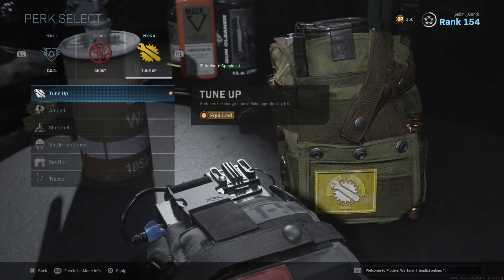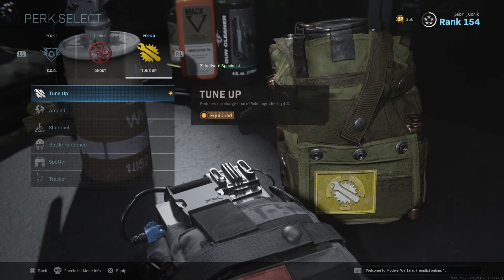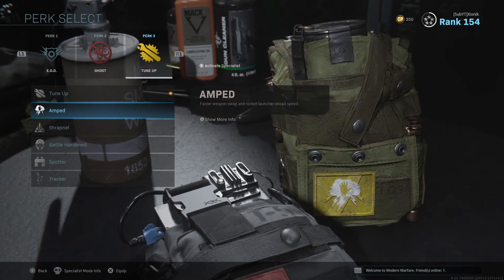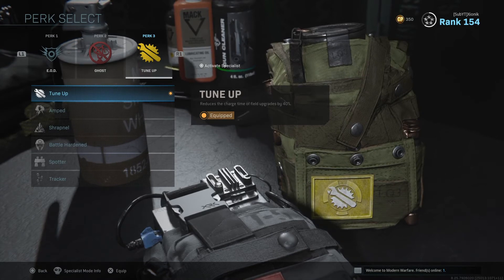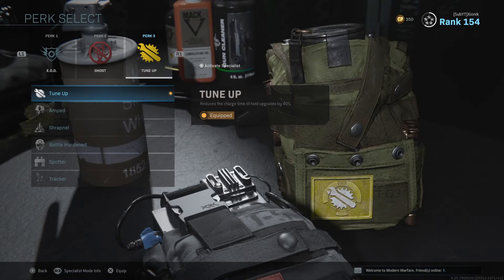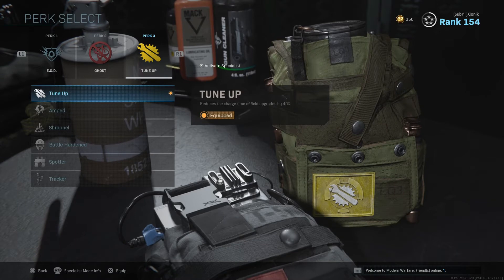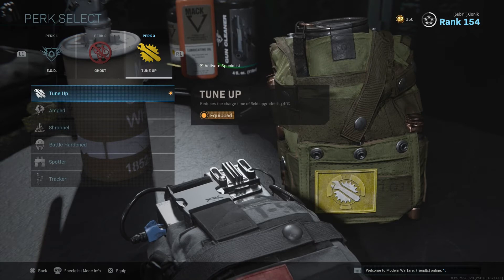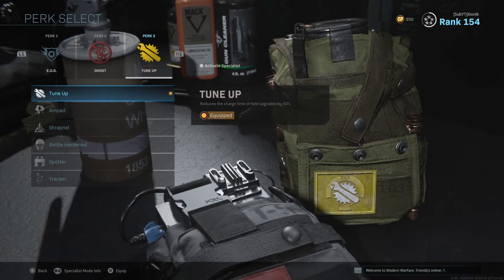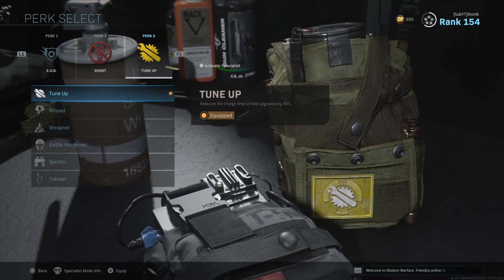For the third perk, unless I'm using Overkill, it's always going to be Tune-Up. The only ones I use are Amped and Tune-Up. The only reason I use Amped is for the swap speed if you're using Overkill. But Tune-Up — it's the main thing you need in Search and Destroy is Dead Silence, and I want that as much as possible. Tune-Up reduces the field upgrade recharge by 40%, so you can get Dead Silence almost every single round. That's very important to me when playing aggressive — I want to be able to rush through spawns and move around the map without being sound-whored constantly. This is the setup I recommend if you want to start playing Search and Destroy.